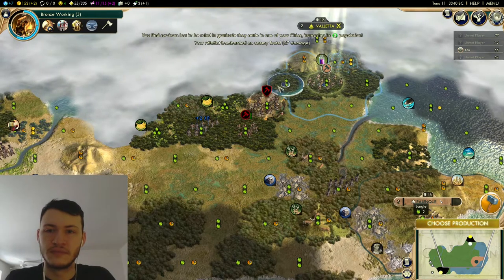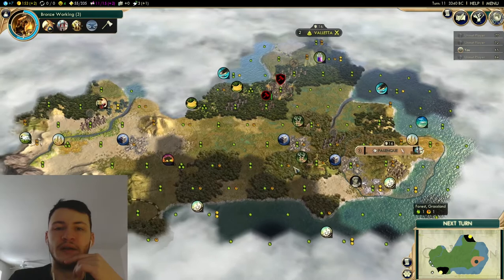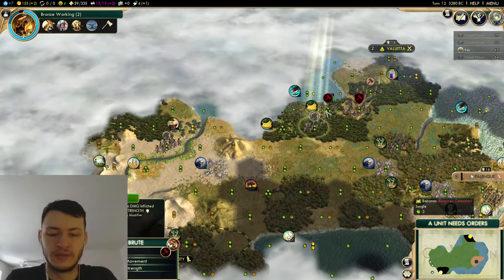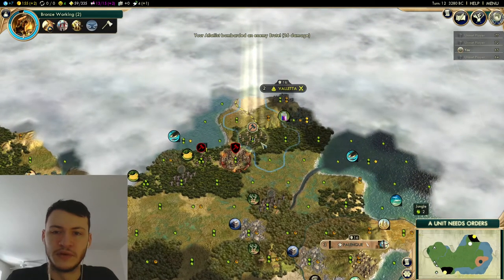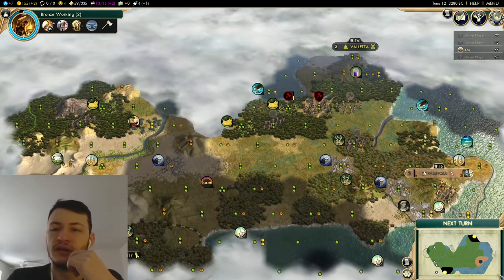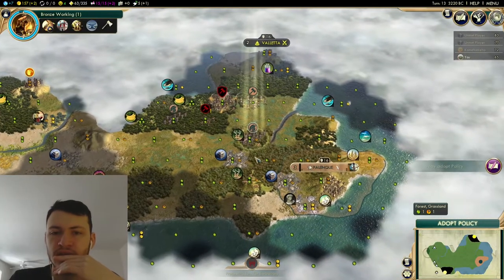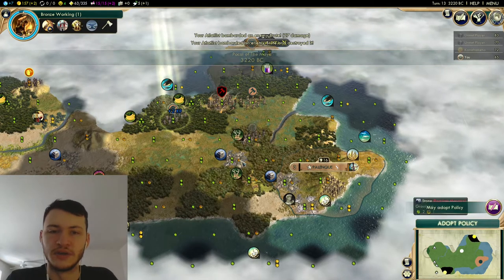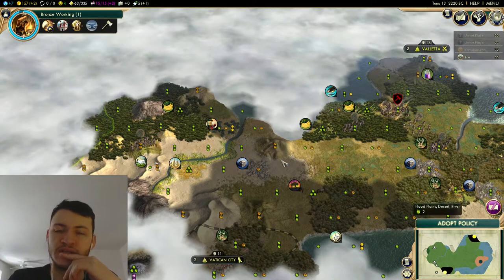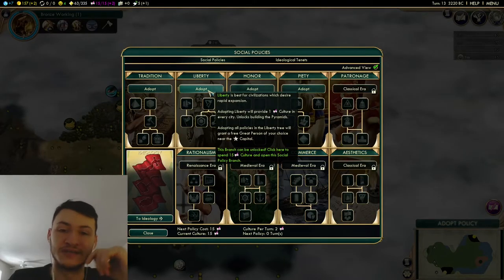We'll farm this barbarian. I'm going to do one more Atlatist, then a Spearman, and hopefully by then we'll have found our first victim. We found Brazil. You can think about taking city-states - the only thing is you want to make sure there aren't duplicate luxuries in your capital, because there's no point in taking a city-state if you're not going to get a unique luxury from it. This is going to be a difficult city because Brazil has a jungle bias. Honor - I'd like to do a video on Piety as well. Let's look at the policy tree.